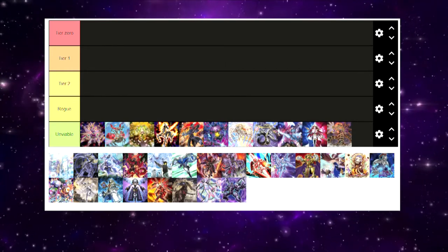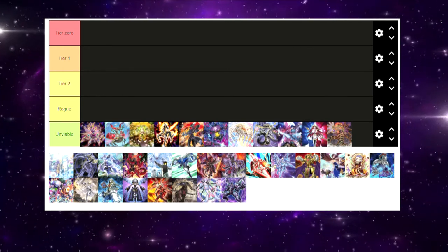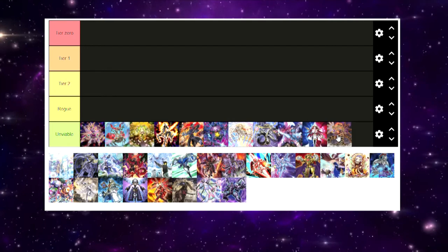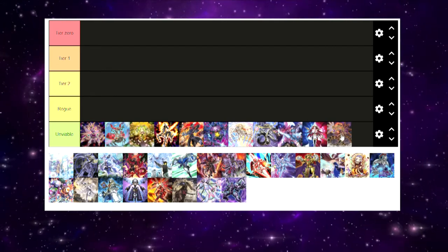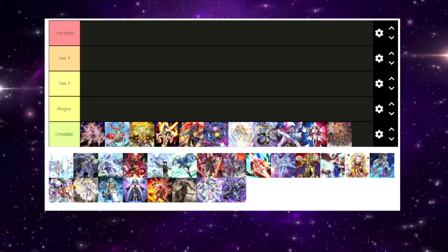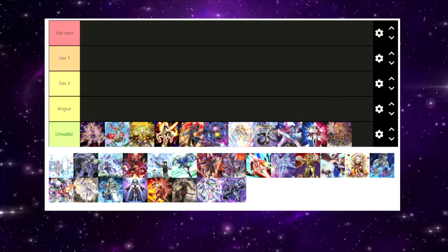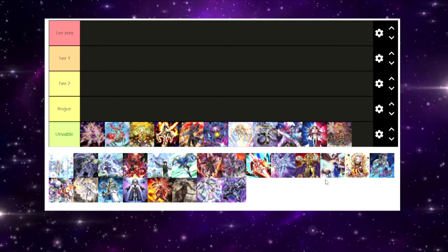Let's talk about the Yu-Gi-Oh 2022 meta list. It's diverse but also not diverse. Quick disclaimer: this is a random tier list I found on Tier List Maker. Some of these decks I know, some I don't. Obviously this is Infernoid, I think this is Pendulum, and I'm pretty sure this is Orcust. I'll talk about the ones I don't recognize as I get to them.